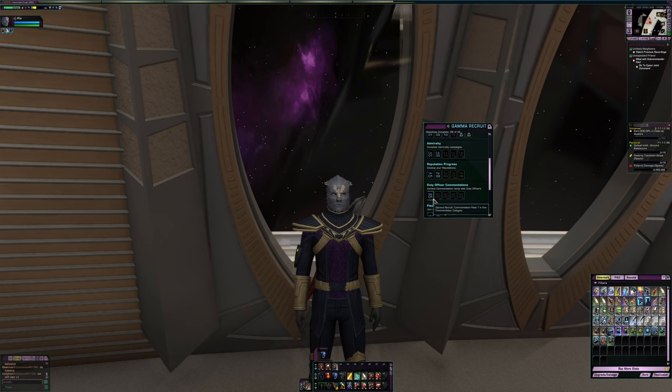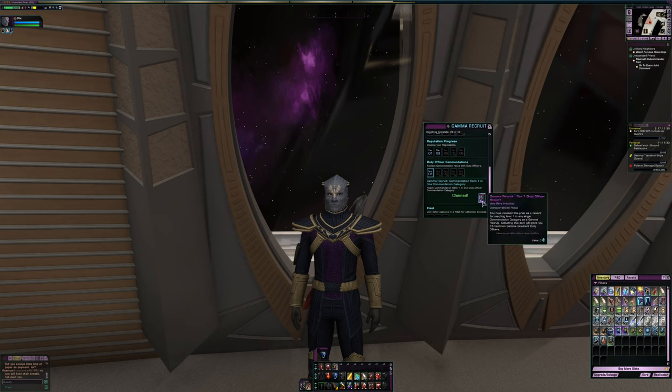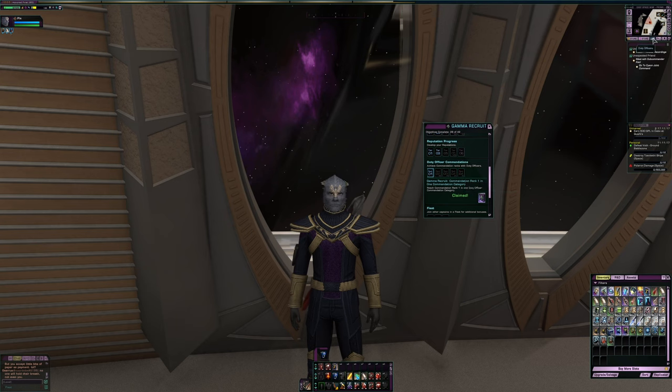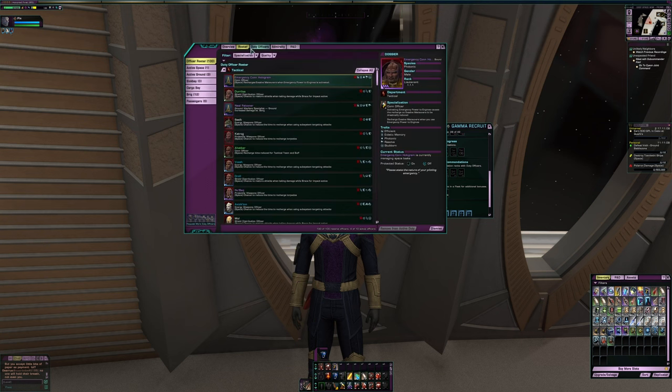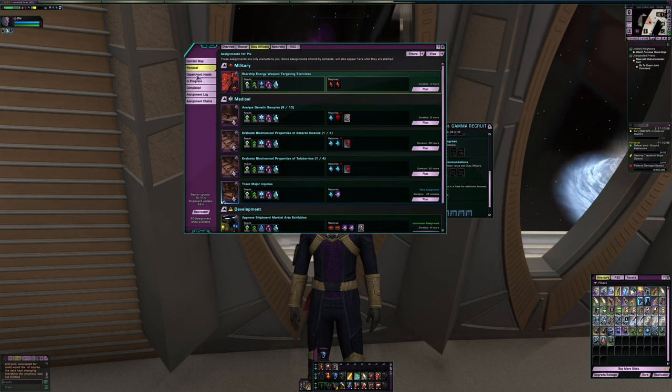The duty officer commendation — I'm slacking. I've only got rank one. Basically, you rank any of the duty officer commendations to level one and you'll get this box, which gives you 15 common Gamma Quadrant duty officers. If you are hurting for duty officers, do as many of these duty officer missions as you can by going up to where it says Duty Officers and sending those officers out on missions.